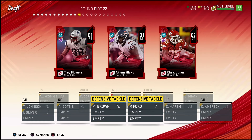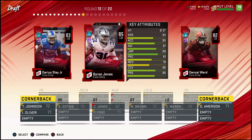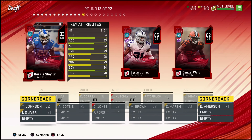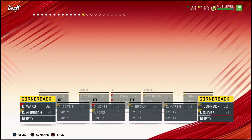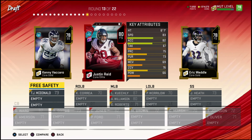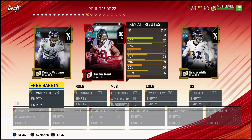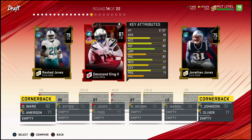On round 11 of 22, Chris Jones is a pretty good choice. Darius Slay's card in MUT is really good, and so is Denzel Ward — 86 speed, it's hard to pass up. I wish Ward was a little taller in real life; 5'11 is a little short, I wish he was 6'1. You can't typically have both height and speed unless you're Marshon Lattimore. On round 13 of 22, I guess we'll take Reed the safety.